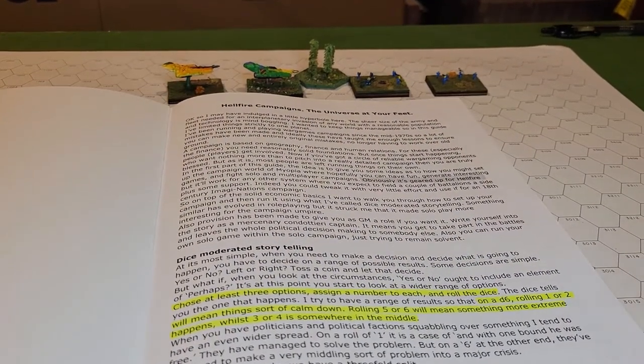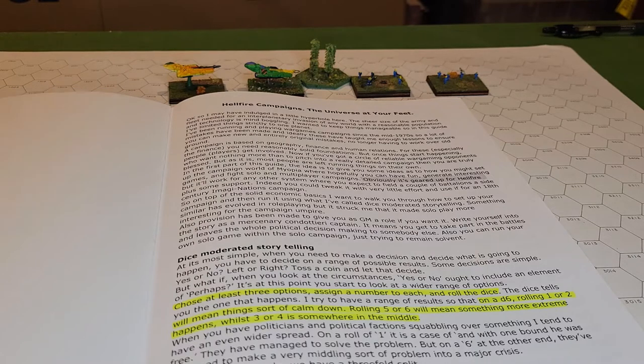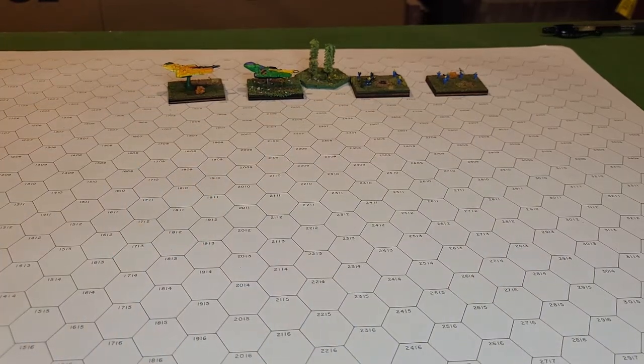We're going to begin with what is probably the most amazing thing in this rulebook for solo gaming. You choose three options whenever you need to make a decision — in advance. If an army commander needs to make a decision, you roll a d6: on a one or two things get better, on a three or four things stay about the same, and on a five or six things get more messy and unpleasant.